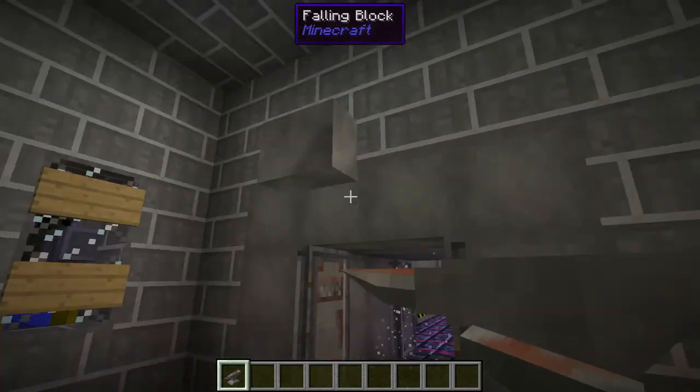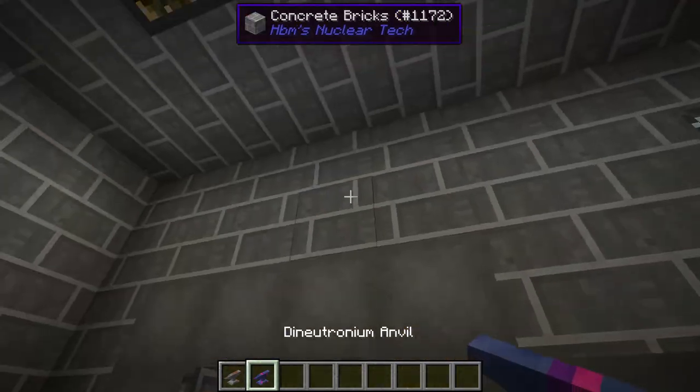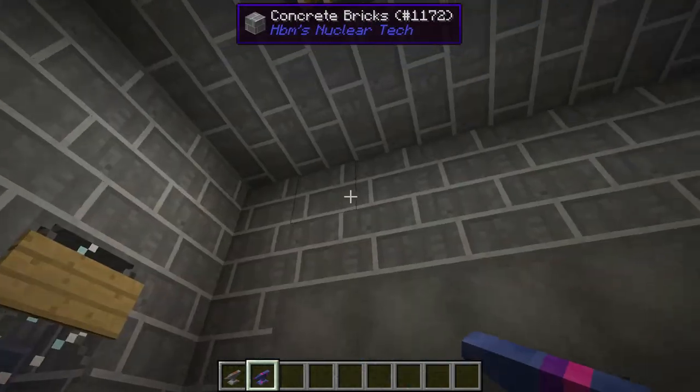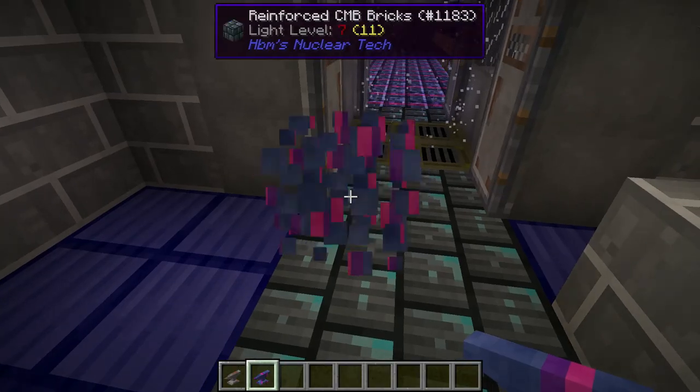If you're wondering if these actually fall, they turn into a brick and then hit the ground. The brick will be colored in the kind of anvil it is.